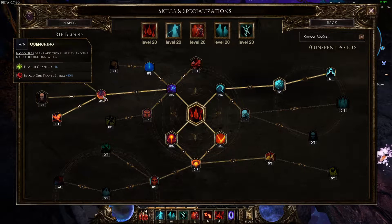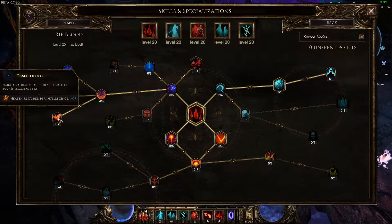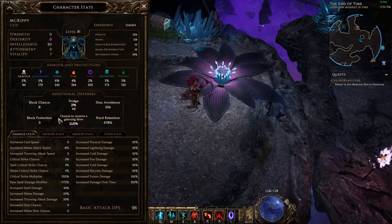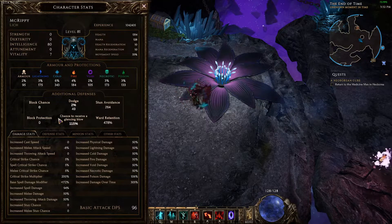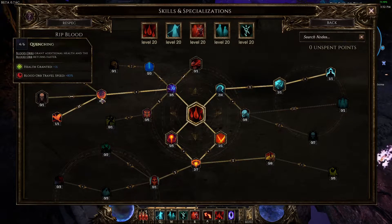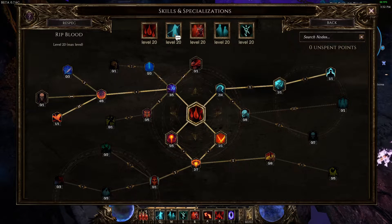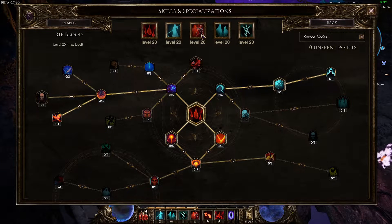After the already-mentioned three points in Hemomancer, four points in Quenching gives us 16 additional health granted — and that will be turned into ward. Hematology gives an additional 5% health restored from blood orbs per point of Intelligence. This build has a lot of Intelligence — I have 80 here, so 80 times 5 is how much more health we're getting from each blood orb received.